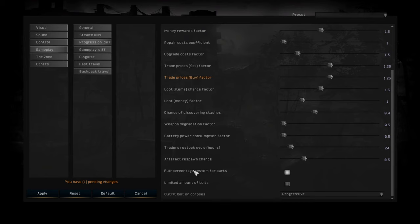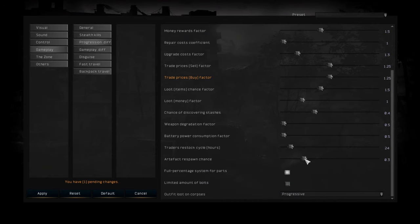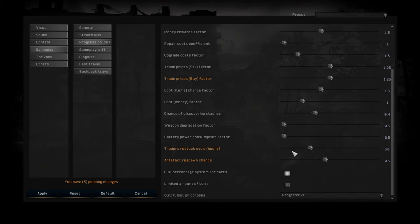Then we have 'full percent system parts,' which affects how the weapon system works. I like to keep it like this because it will degrade your weapon a bit more constantly but won't drop it from 70% to 50% all of a sudden — kind of like Far Cry 2. Then there's artifact respawn chance after a Psystorm — I can set it to 50%, so there's a 50% chance artifacts have respawned. Then we have Trader Restock Cycle: this is every 24 hours; you can set it up to 168 hours (around 4–5 days) or a minimum of 12 hours.